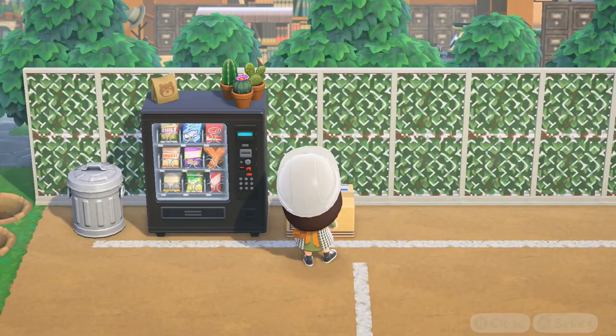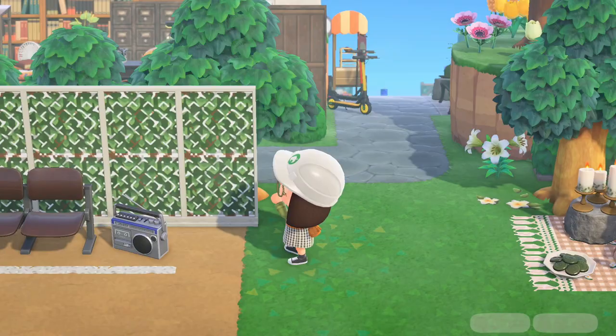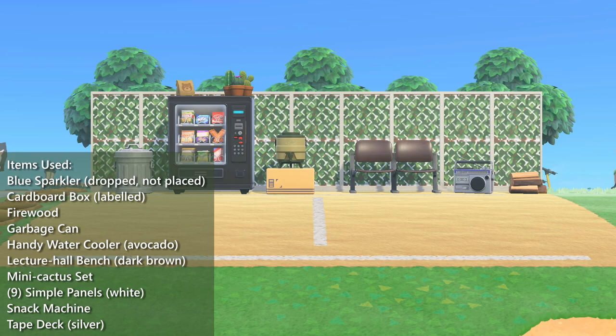In the space between the fence and the beginning of the field, I placed items such as a garbage can, snack machine, lecture hall bench, and radio. The complete list of items I used is on screen.